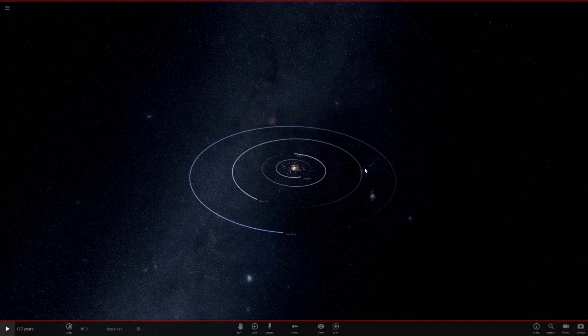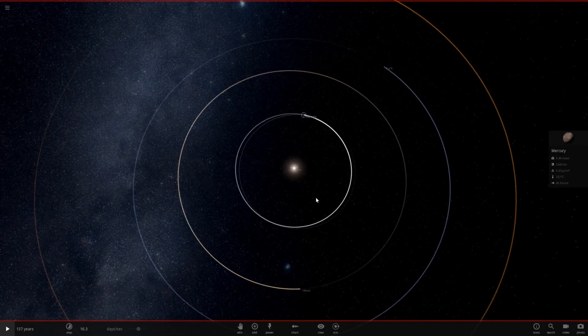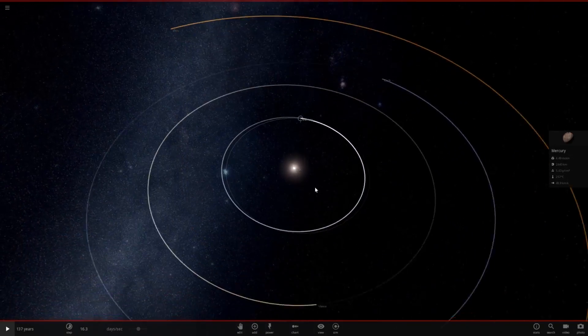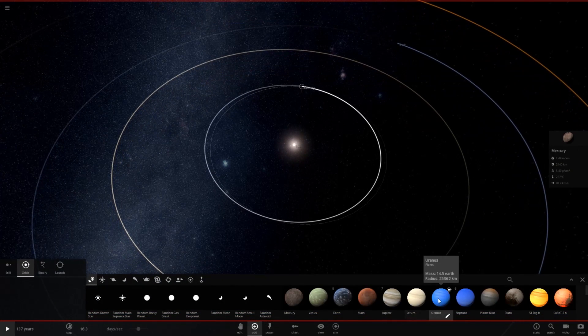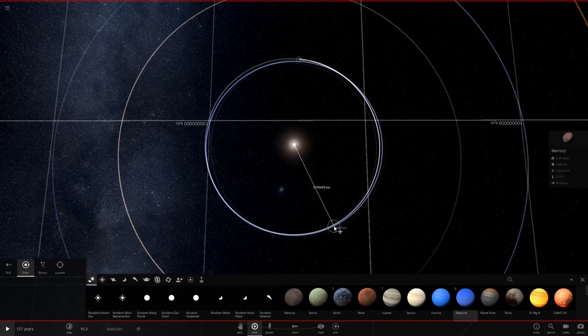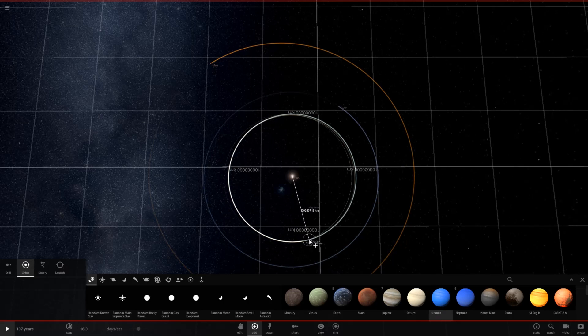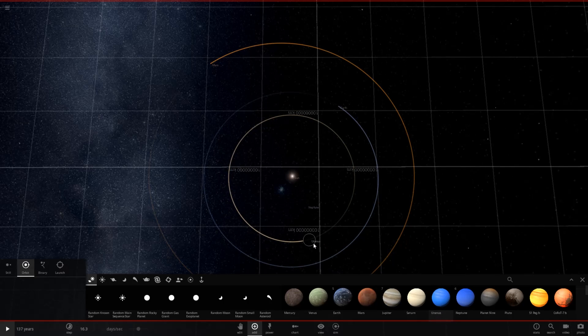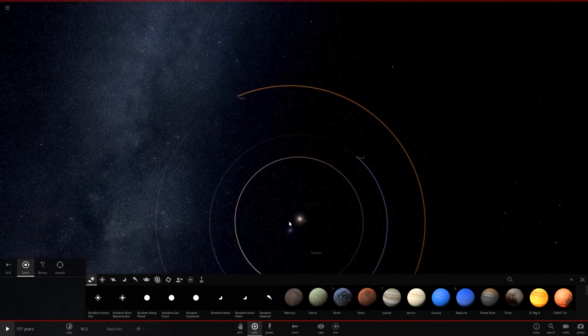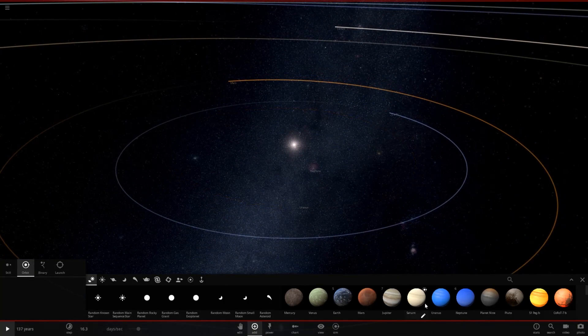Now that I've gotten that done, let's start swapping some planets around. Mercury - I'm not gonna bother with the eccentricity and the angle of the orbits. There are kind of tilts to some of these orbits, but I'm just gonna drop them flat with the sun. I think that's about as far as Mercury's orbit goes. So we have Neptune there. Let's delete Mercury. Venus - we want to use Uranus. There is Uranus. Let's go ahead and get rid of Venus.